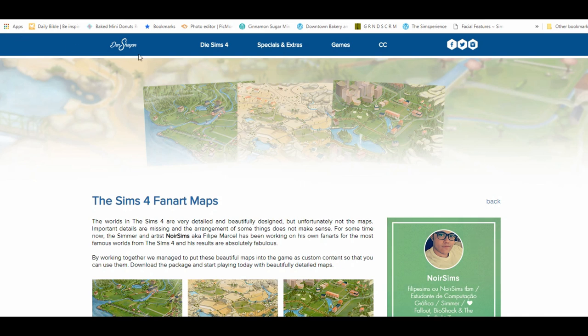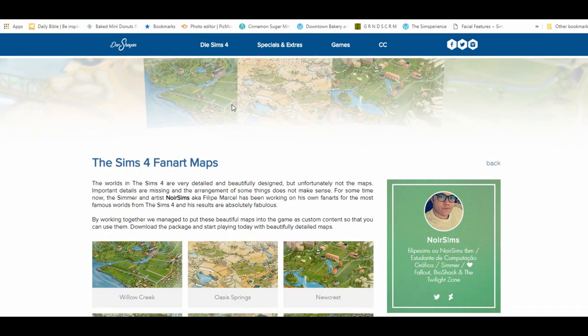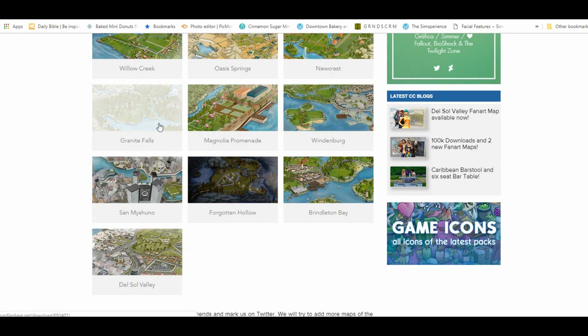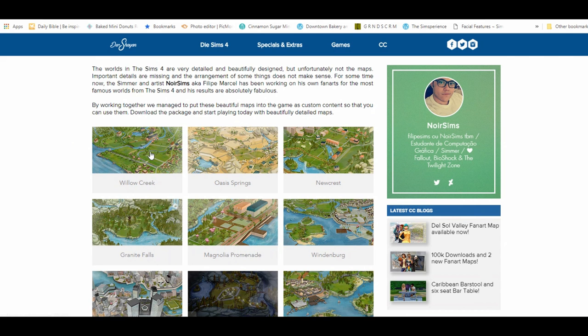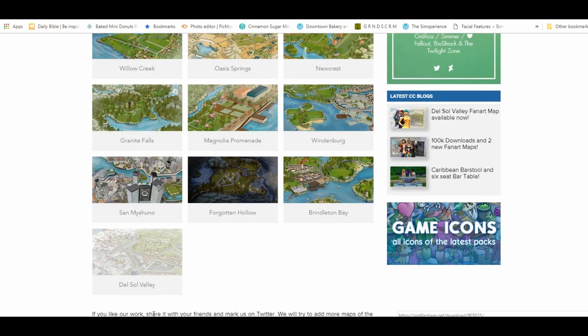The first mod is The Sims 4 Fan Art Maps. I have all of these maps already — I think they're gorgeous. This creator is amazing; I feel like they should work for EA because the maps look that amazing. The best one so far is the Del Sol Valley map, which is the only one I don't have, so I'm going to download that one. There's Willow Creek, Oasis Springs, Newcrest, and all the others. If you have the expansion packs that go with these worlds, download them — all you do is click and it sends you to the download.